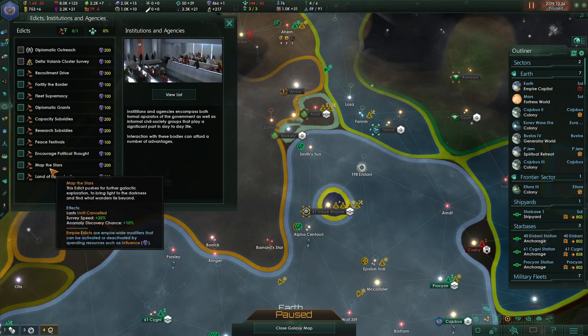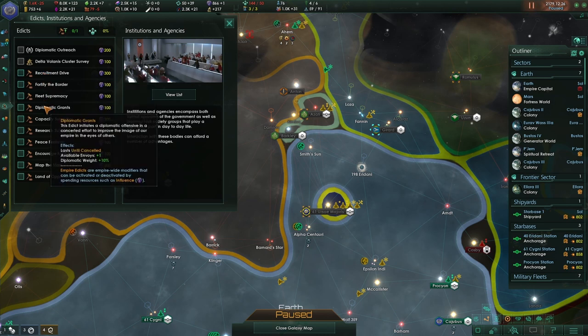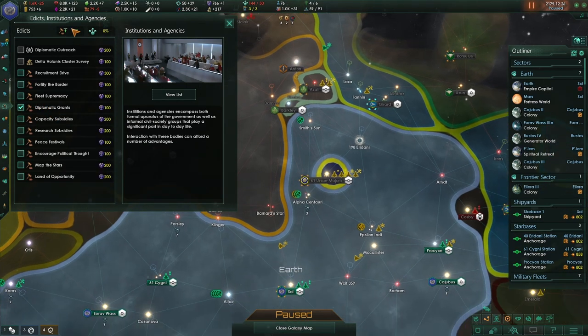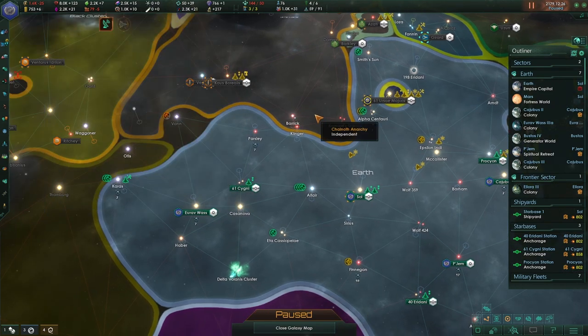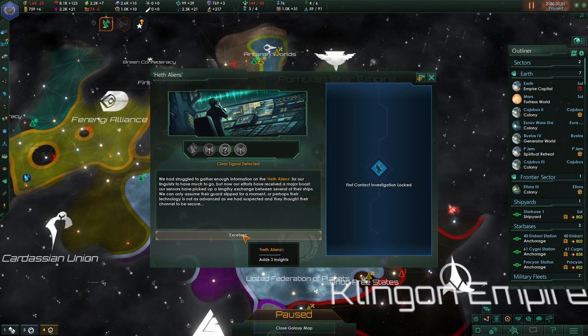Land of opportunity — nope. The nice thing is these will last until cancelled — very nice. Recruitment drive — nope. Diplomatic grants — I'm tempted, although energy. Available envoys — we need that kind of diplomatic empire anyway. We gained three insight into the Tholians.